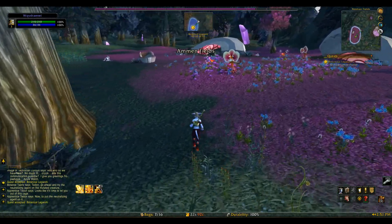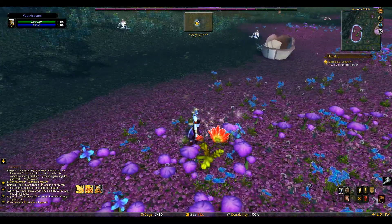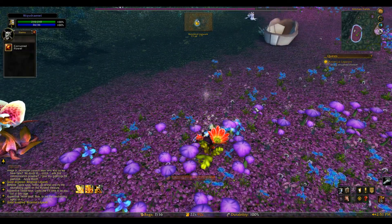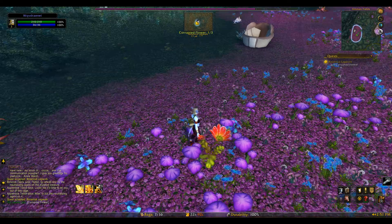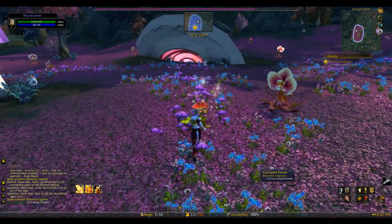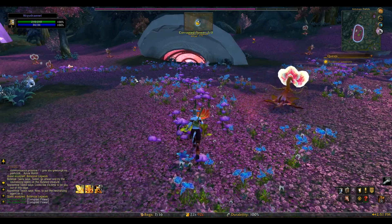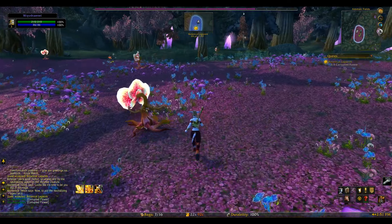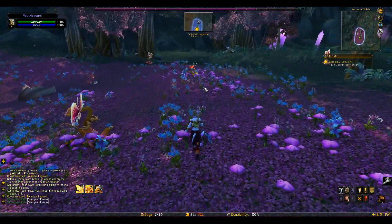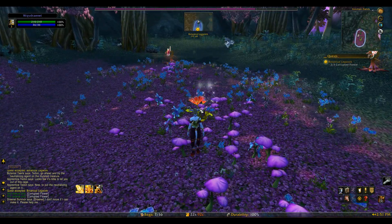We simply have to choose three of them. You can see they're sparkling — here is one, a red flower. If we simply right-click on it, that's it, we've collected one of them. We now need to collect two more, and they can be found all over this pink area.